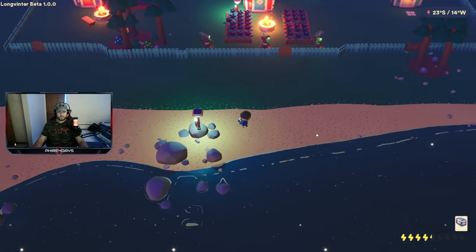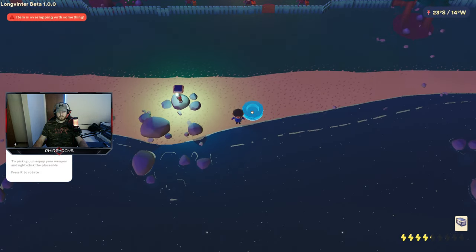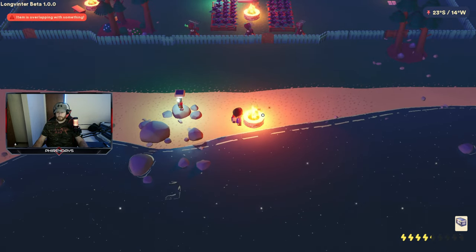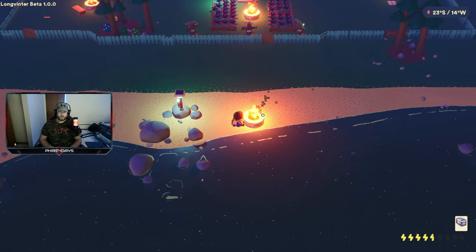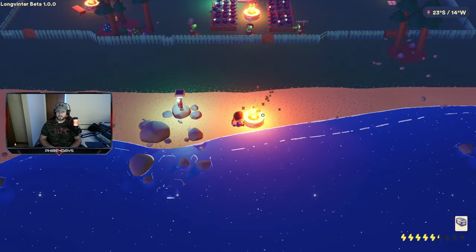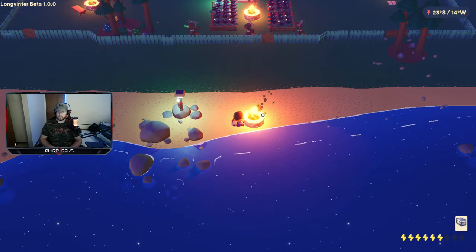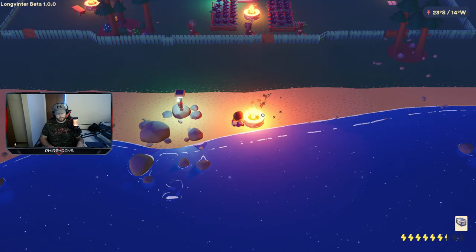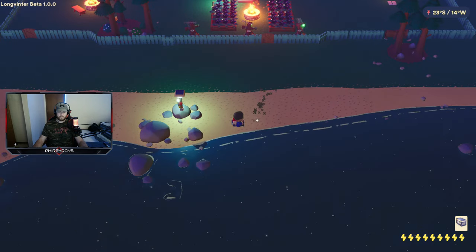The next step is to get full health and come to this point right here. This is very important — you need full health because where we're going it's going to take almost all your energy to cross. I actually showed this in another video on how to get the Black Lotus and the Poppy — if you haven't seen that video make sure you click on that.